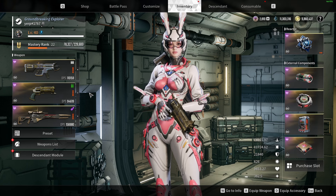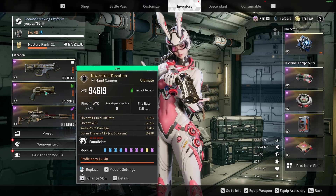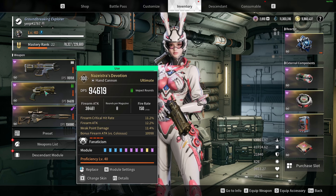First thing I'm going to start off with are the substats for the weapon. On the Devotion, I've got Crit Rate, Attack, Weak Point Damage, and Colossus Damage.